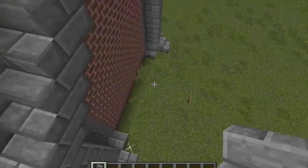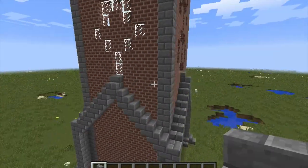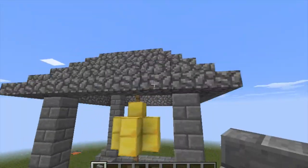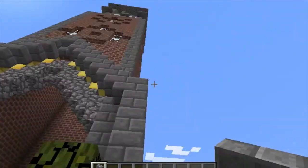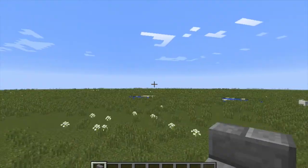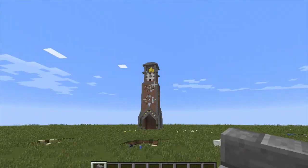It is the first building in Clumpy's Village - Clumpy's Bell Tower. It turned out a lot better than I thought. This is a 13 by 13 build, about medium size. It looks nice from a distance - you can see the bell at the top.